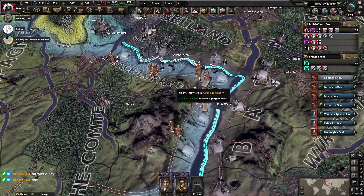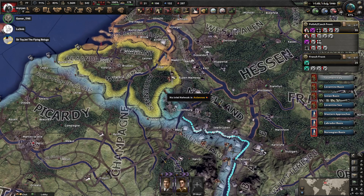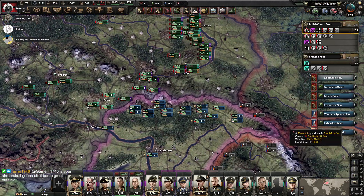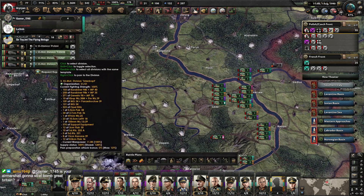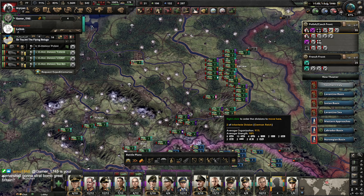One to hold the Maginot Line, which is currently being held. Two, another primarily infantry army to move into the Low Countries. And three, the premier Panzer and other armies are going to go through Belgium and Luxembourg and push to Calais or Paris. So it's now up to you as the last remaining general, Ari — how are we going to assign all this? I don't want to run the clock because we're under time pressure.